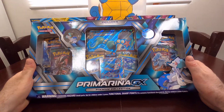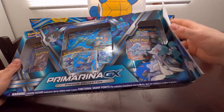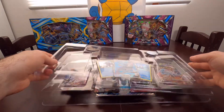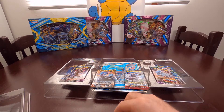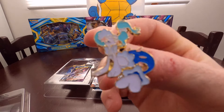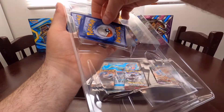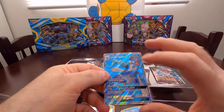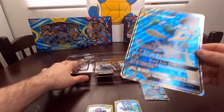We'll start with the bigger box - let's get into this Primarina GX box and get right into it. It was heads on the Primarina coin flip. There she is in all her glory as a pin - very nice, love the quality of these pins. Very high detail. Then our promo cards, as always nicely warped - always gotta press them between some heavy books to get that bend out. There's our big gal, Primarina.